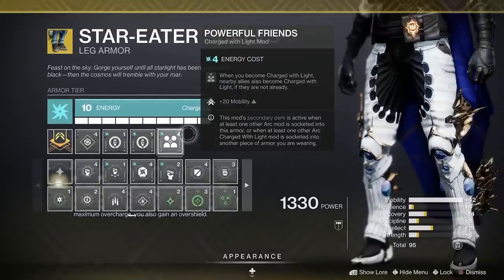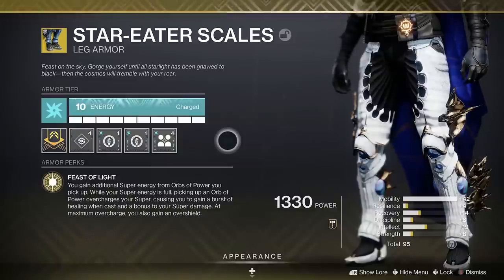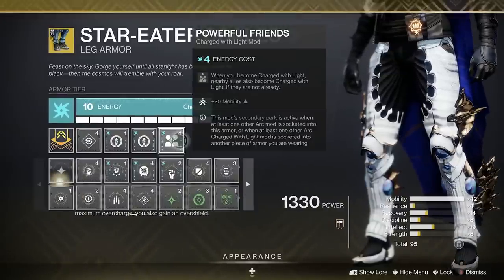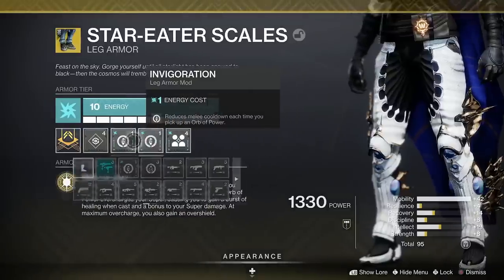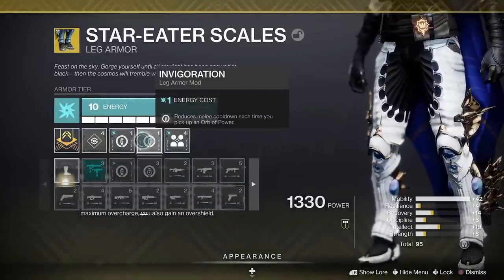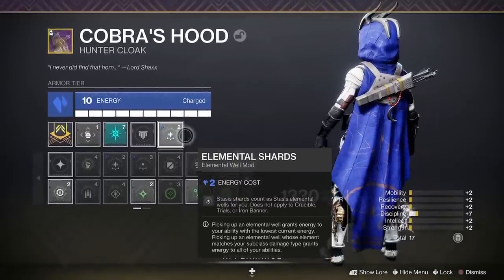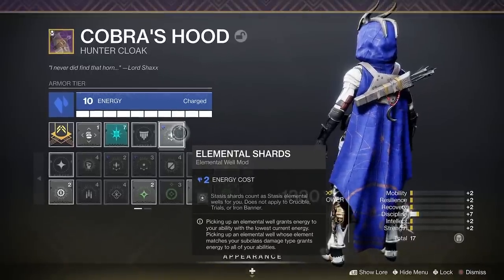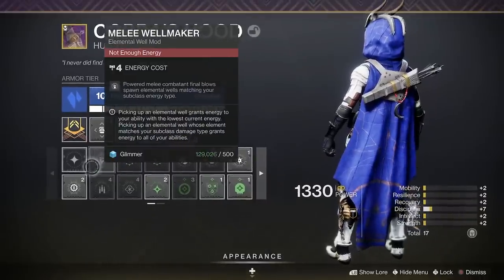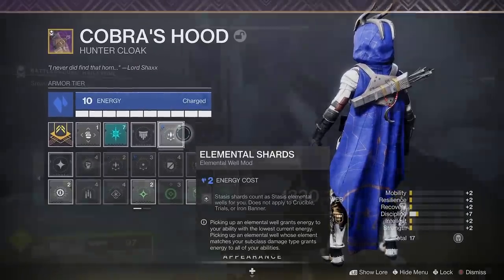Primarily we're using Star-Eater Scales to get our super really fast. On the legs I'm also using Powerful Friends — though you could skip it if you can reach 90 or 100 Mobility without it; you could sacrifice some Intellect since we generate so many orbs. I also have double Invigoration, which reduces melee cooldown each time you pick up an orb of power. On our class item we've got Elemental Shards — the key stasis mod that makes stasis shards count as stasis elemental wells. It's only two energy, replacing the four-energy Melee Well Maker we used to have.